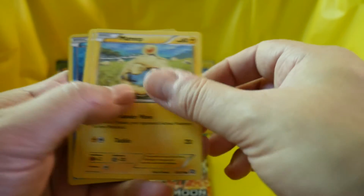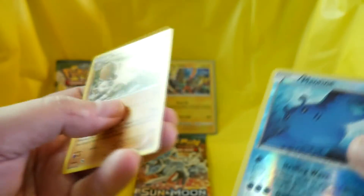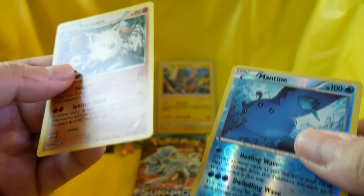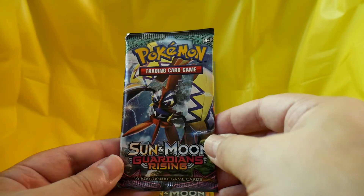Claw Fossil, Anareth, Dawat, Rufflet, Tangela, Croagunk, Mareep, Litwick — I like Litwick — Mantine, reverse hollow, a Primeape. Alright, cool — non-hollow rare. Some cool cards there. So we're going to wind it up with a Sun and Moon Guardians Rising pack.